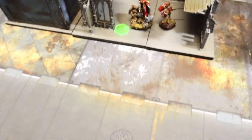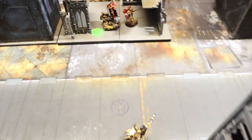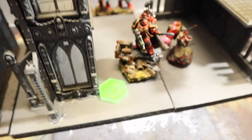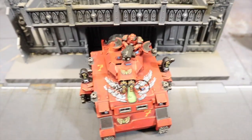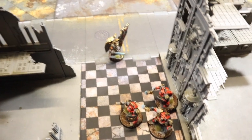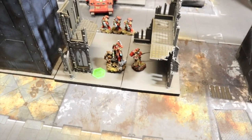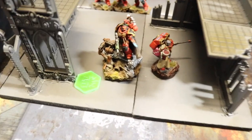Blood Angels win by absolute domination — 17 to 8 with a full tabling. Man of the Match goes to the Primaris Captain: solid all-rounder who supports the army at range and up close while providing re-rolls. Honorable mention to the Baal Predator who went through the entire battle unscathed while gunning down hordes. Jake gave man of the match to no one — there were only bugs and they all died. More battles coming soon with some new ideas Jake has been cooking up.